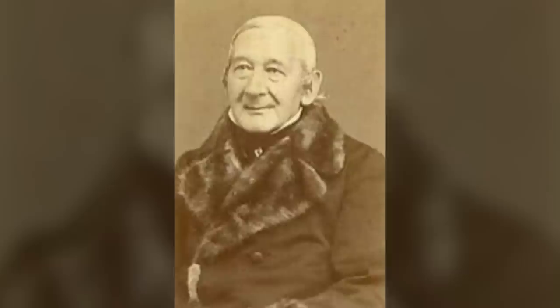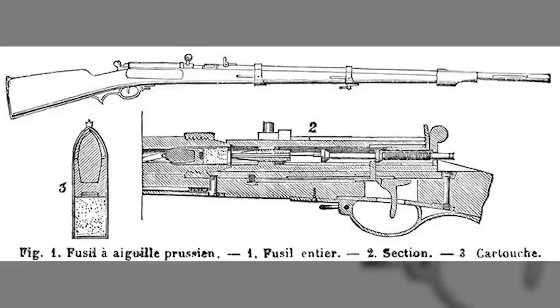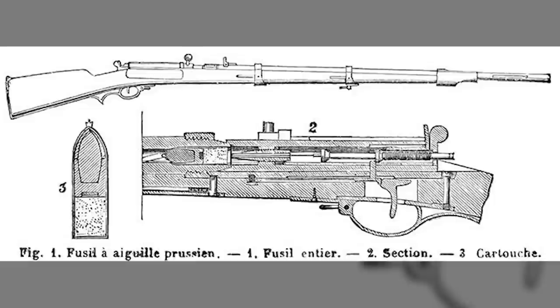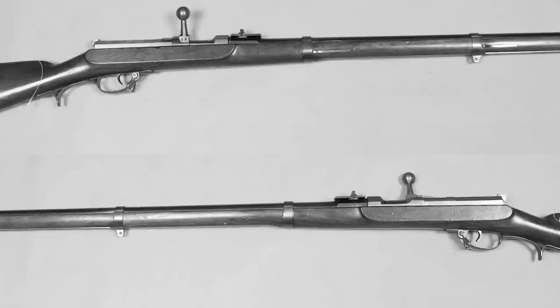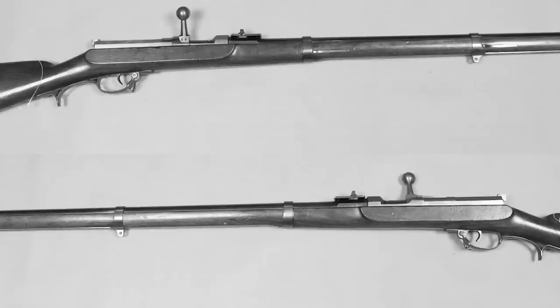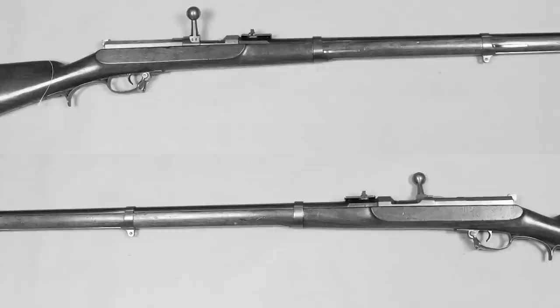In 1836, gunsmith Johann Nichols von Draes produced a new rifle intended for use by the Prussian army that would radically change infantry weapon design for the next 100 years. Known as the Dreyse needle gun, it outwardly resembled earlier muzzle-loading rifles, but differed in that it used a bolt handled by the operator to load a new round into the breech at the rear of the barrel, and additionally eject a spent cartridge after firing. Compared to older weapons, this bolt-action system allowed for a much higher rate of fire, in the region of six rounds per minute, greater accuracy over longer ranges, and greater durability.